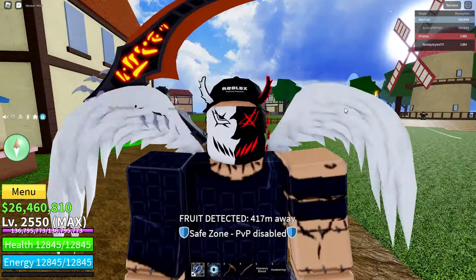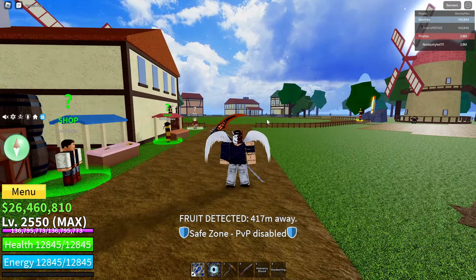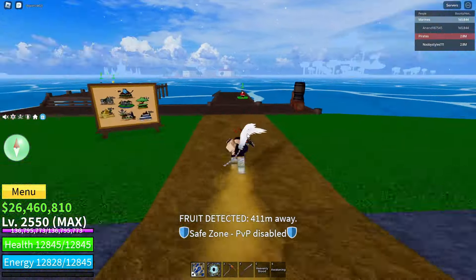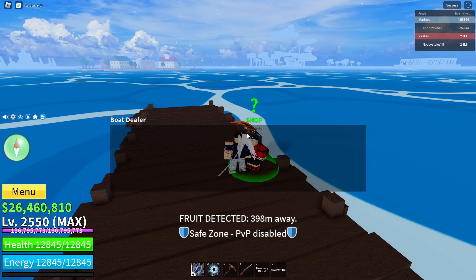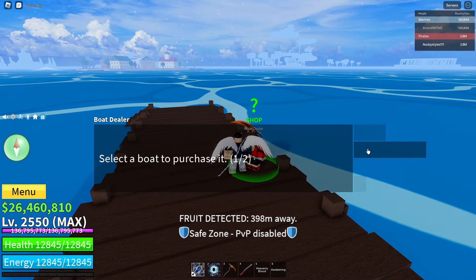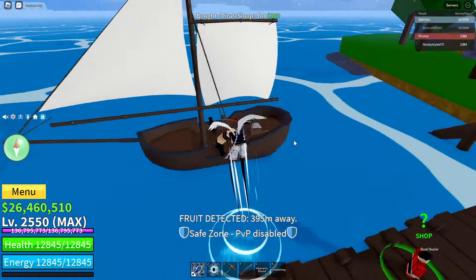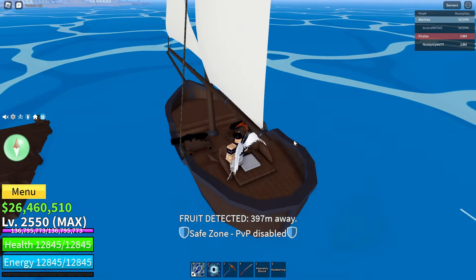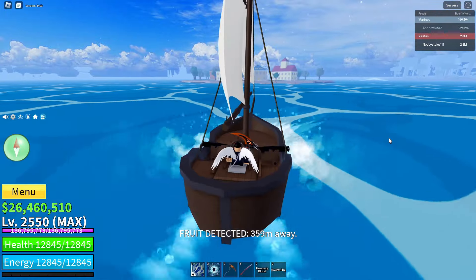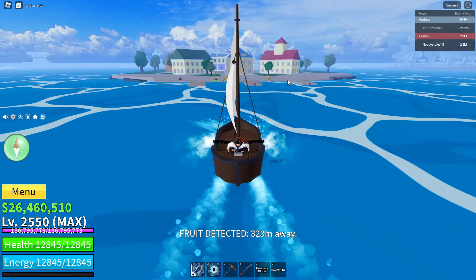The first thing you're going to have to do is come to the pirate side area. As you can see, we are in the pirate side area. Once you're here, set your home point over here — I already did that. Now go ahead and go over to these boats, click on them, and spawn any boat that you like. I'm going to spawn this boat right over here. Once you spawn the boat, take it to the next island — basically the middle town.